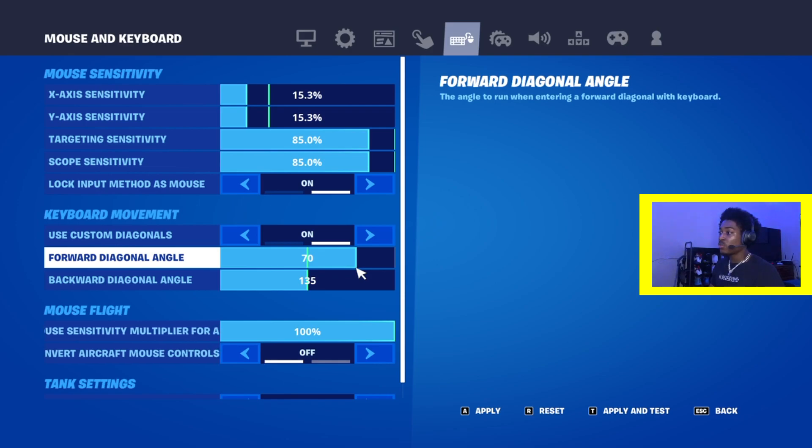A lot of pros use anywhere between 60 to 70 for their forward diagonal angle. If you want to bump it up even more, you can bump it up to 76.